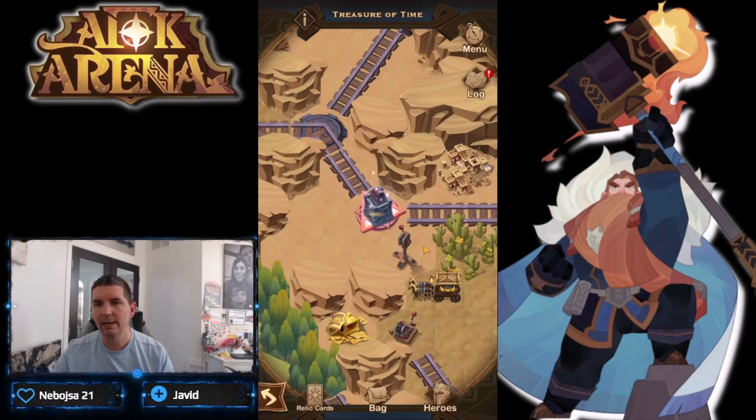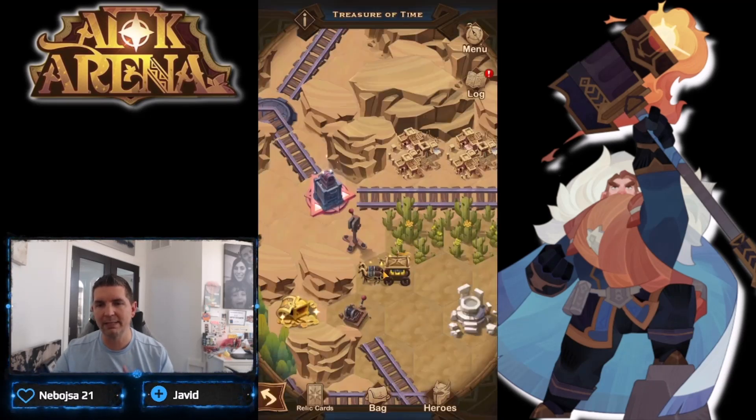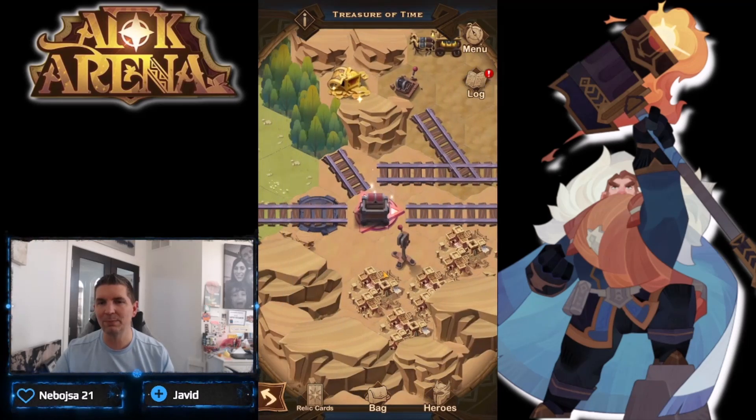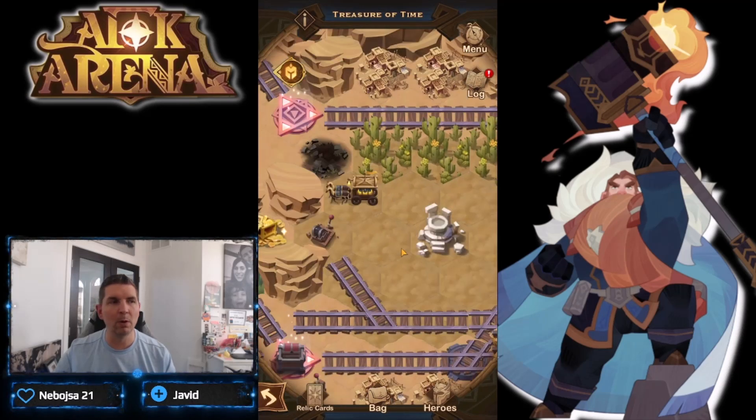From here we're going to send this red cart. We can reset it - once it is back, we're going to send it. Number two - boom - sending it around on its path. There we go, we got it to the next spot that we needed it to be at.